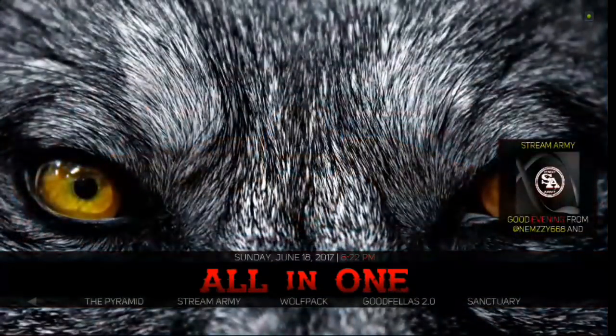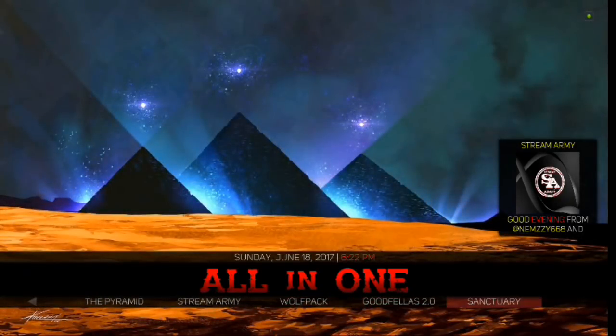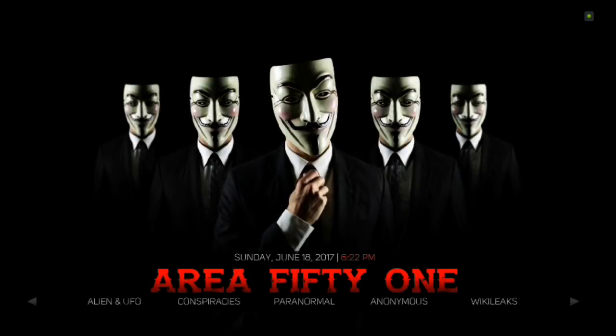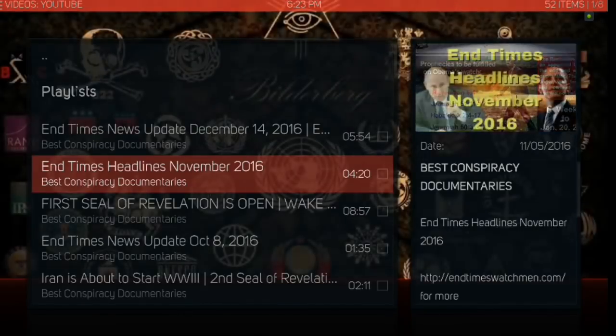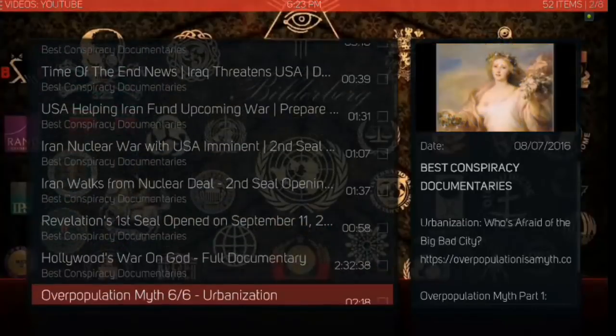We've got your All-in-Ones: The Pyramid, The Black Hat, Redemption, Wolf Pack — some great all-in-one add-ons with movies, TV shows, and some 4K content. I think this is interesting — the developer actually included Conspiracy Documentaries here, so you can check out anything that is conspiracy-related. Some pretty cool information there.